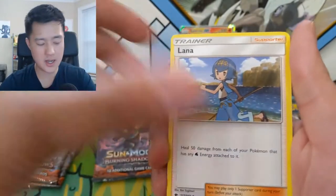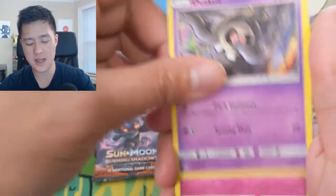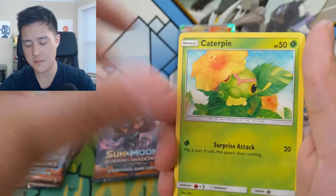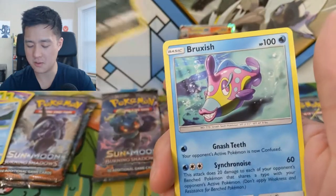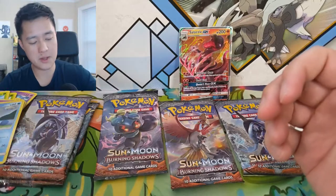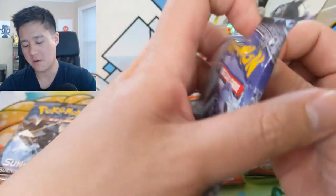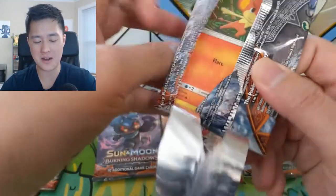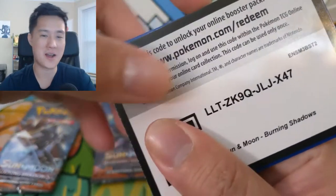Come on, can we get that rainbow rare Charizard? Lana, Metapod, Porygon-2, Oddish, Morelull, Caterpie, Mareanie, Malamar - oh I thought it was the other Malamar. And then Bruxish - this fish is terrifying. You know whenever you see those Planet Earth or Discovery Channel episodes about terrifying creatures in the deep sea? Bruxish reminds me of that stuff.